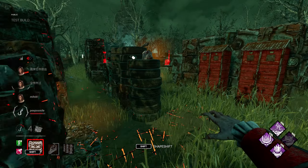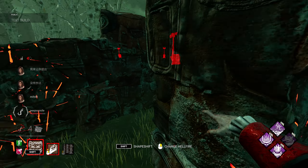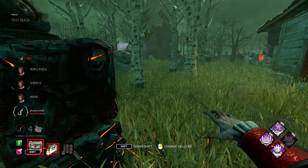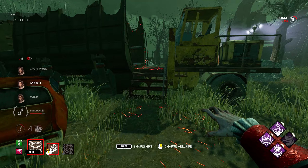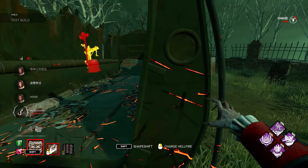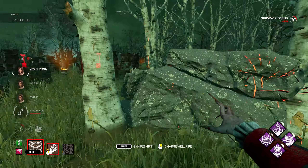The range also decreases from the add-on. The range on hellfire also decreases by one — so it's six meters total instead of seven. Let them rescue and maybe I get two of them.